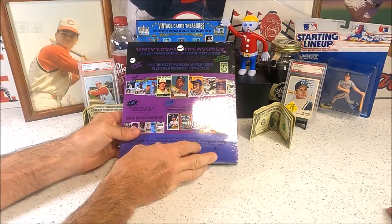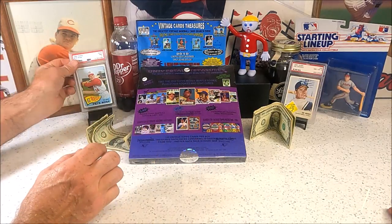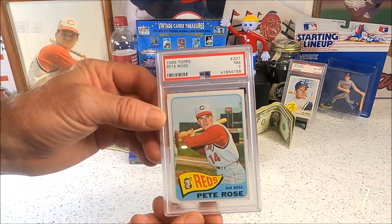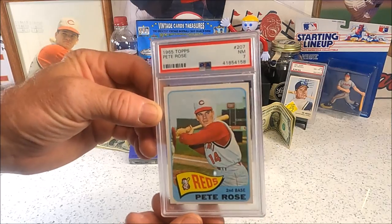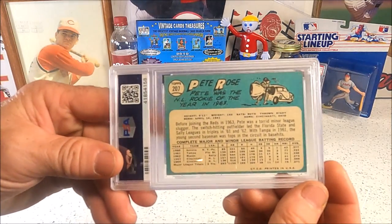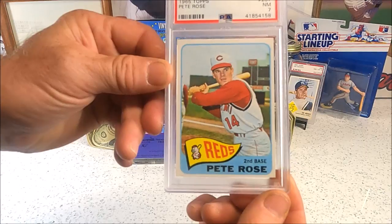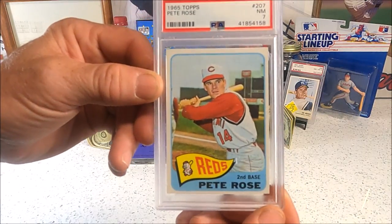Before we get started, back to our collections a little bit. I picked up a '65 PSA 7 Pete Rose for my collection. It's got a little VW bug on there — it's not greatly centered, but the corners are nice and the color is good.